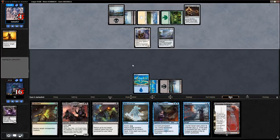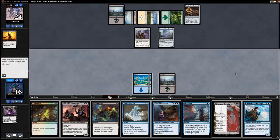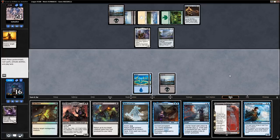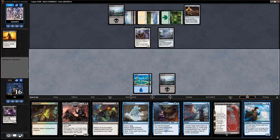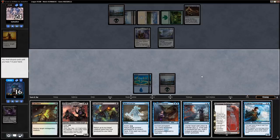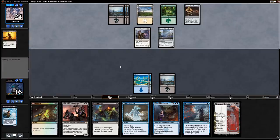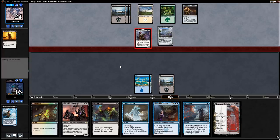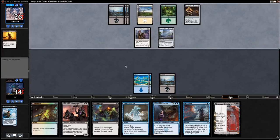They eviserate my Caligo Skin-Witch — I did not anticipate that being the play. I'm going to have to discard to hand size. I don't think I'm supposed to play anything — I'll discard Academy Journey Mage because I can just cast Soul Salvage to get those two things back. Taking a bit of damage is fine but discarding to hand size on turn five or so is pretty bad.